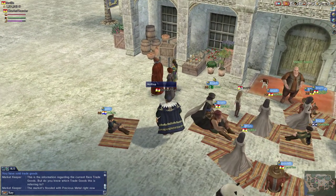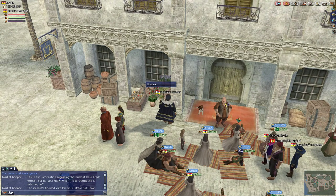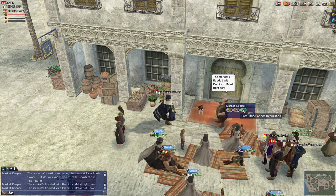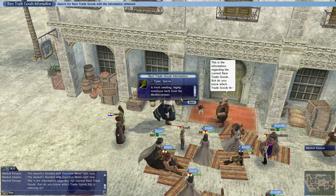So I am in Seville, and if you want to know what the rare trade good for the region is — in this case Iberia — look at the market keeper when you get here. Next to his buy and sell tab you'll see the rare trade goods information. He'll show you a picture of the rare trade good, describe its type, and give you its description. 'A fresh smelling, highly nutritious herb from the Mediterranean.' So that's a good hint telling me where it's from, what it looks like, and what type of good it is.